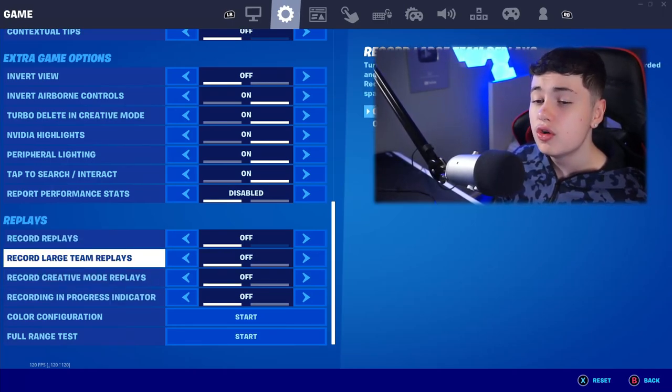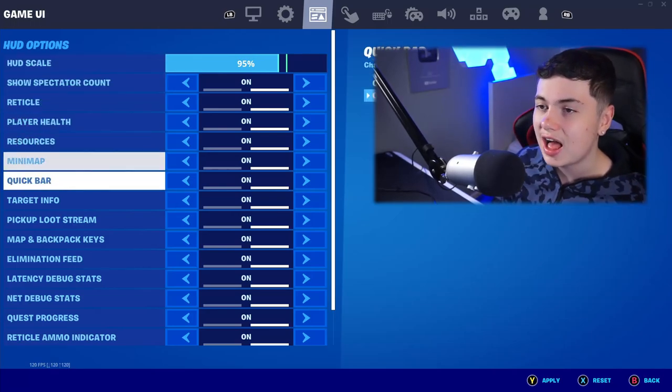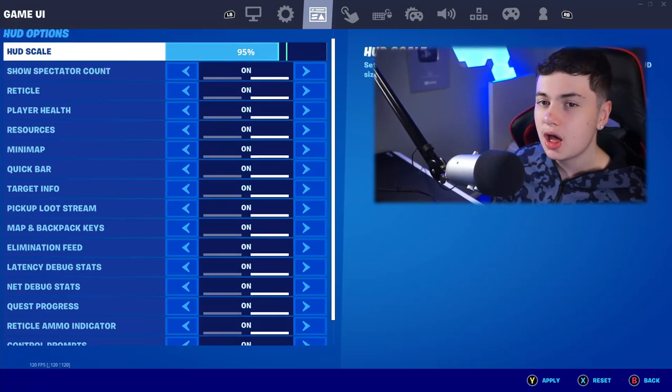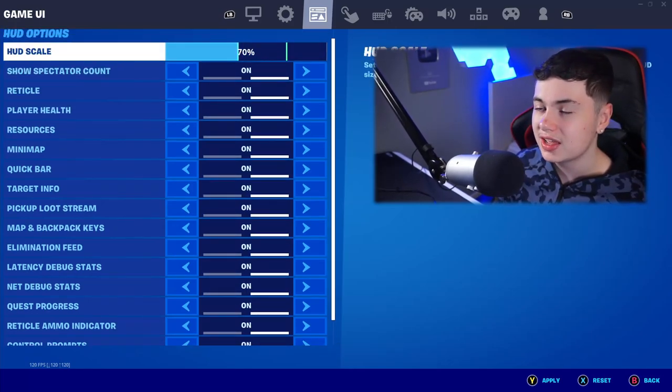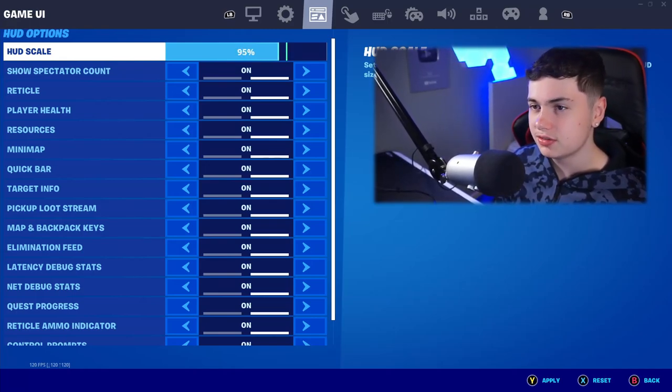Once again, pre-replays all off. Moving over to the game UI — the HUD scale. I have my HUD scale at 95% with absolutely everything on, except for the creator content performance stats. You can have the HUD scale anywhere between 70% and 100%. I wouldn't go higher than 100% or lower than 70%. I have mine at about 95%.